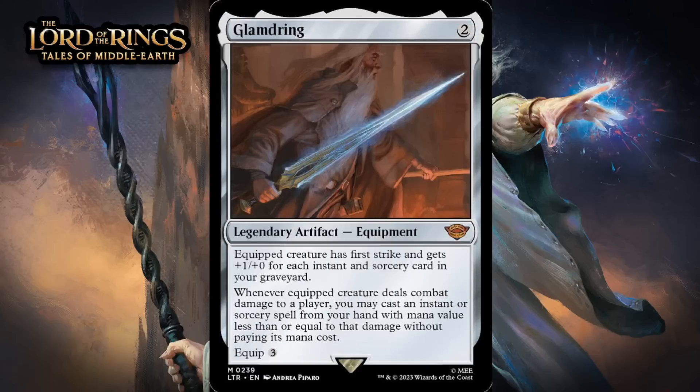Next up, it's Glamdring, which for two generic mana is a mythic rare legendary artifact equipment. Equipped creature has first strike and gets +1/+0 for each instant and sorcery card in your graveyard. Whenever equipped creature deals combat damage to a player, you may cast an instant or sorcery spell from your hand with mana value less than or equal to that damage without paying its mana cost. You can equip it for three generic. If you're in a spell deck like blue-black or blue-red, Glamdring is likely to offer enough of a bonus to be well worth playing. Just +2/+0 and first strike plus this additional upside is enough. The ability to cast a spell from your hand for free is a lot less impressive than it sounds since it won't line up that well in limited, but the baseline of the card is basically Runechanter's Pike and it has some additional upside — giving it a B.